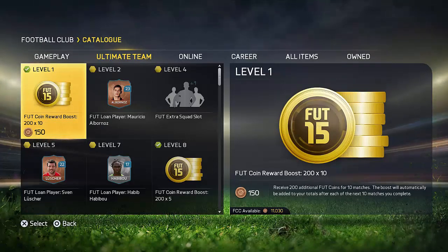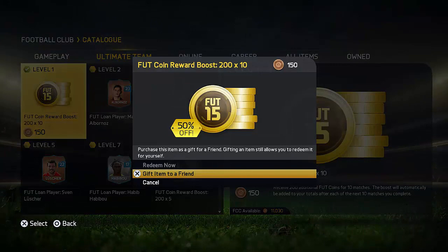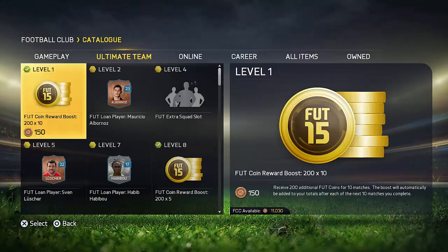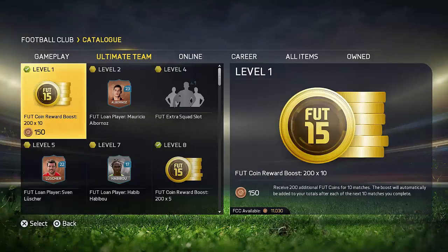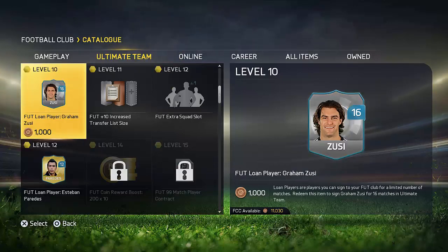You probably use the same account. Anyway, what you guys want to do is go ahead to your store and purchase these coin boost rewards — pretty much just purchase these foot reward coin boosts. That's what you want to do at the beginning of FIFA 16 Ultimate Team. For example, if you buy this one right here, you're going to be getting yourself 200 extra coins for 5 games, which is absolutely amazing. Or if you buy the level 1 one, you're getting 200 coins for 10 matches, which means you'll get 2,000 extra coins in your first 10 matches.